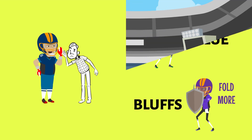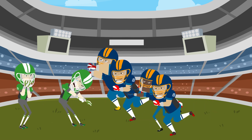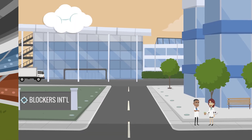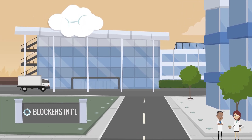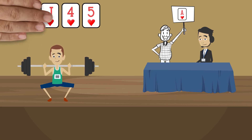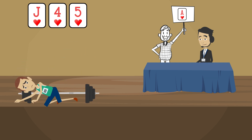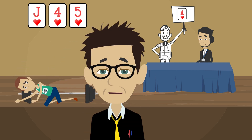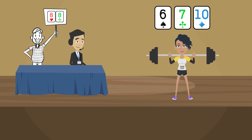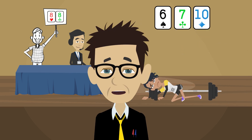Holding key cards postflop that block value enables you to apply maximum pressure against your opponents. There are many levels to applying blockers, some of which may be invisible at first. Having the ace of hearts on a three-heart board reduces the chance that your opponent can have a super strong hand — that's easy enough. Having eights on a 6-7-10 board does the same. Makes sense. But some scenarios are tricky.